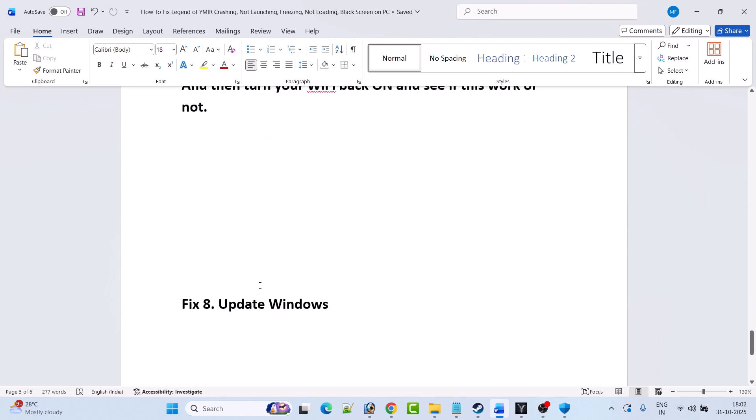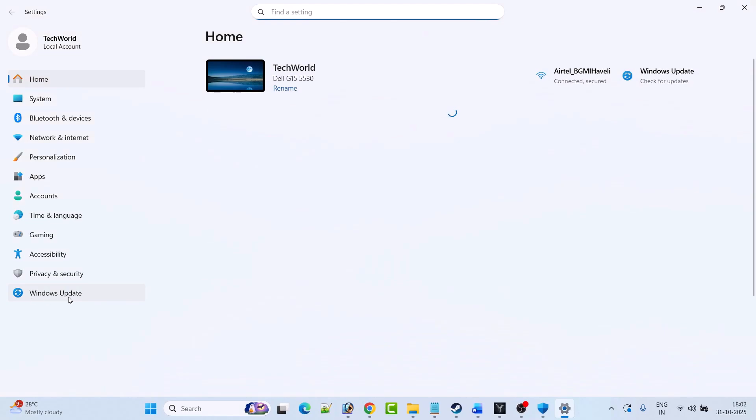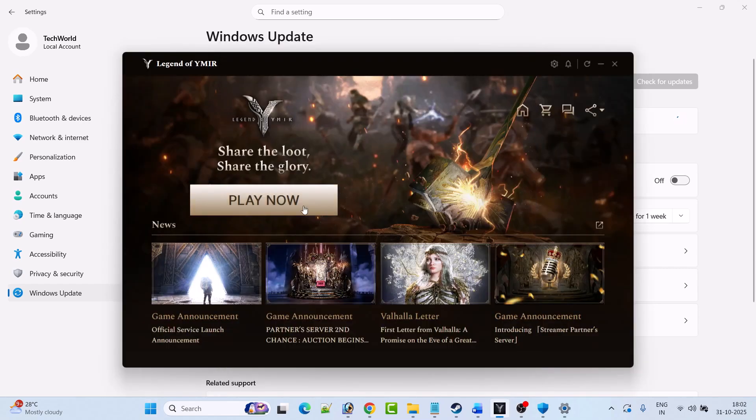Fix 8 is to update Windows. Open Windows Settings, click on Windows Update on the left, then click Check for Updates. If any updates are available, download and install them, then restart your PC and launch the game to check if your problem is solved.